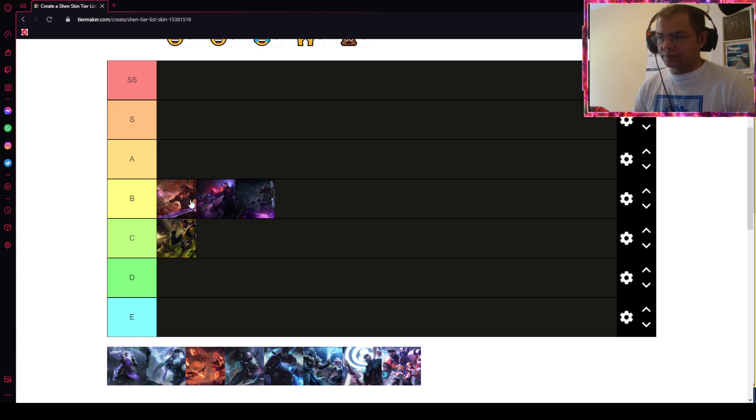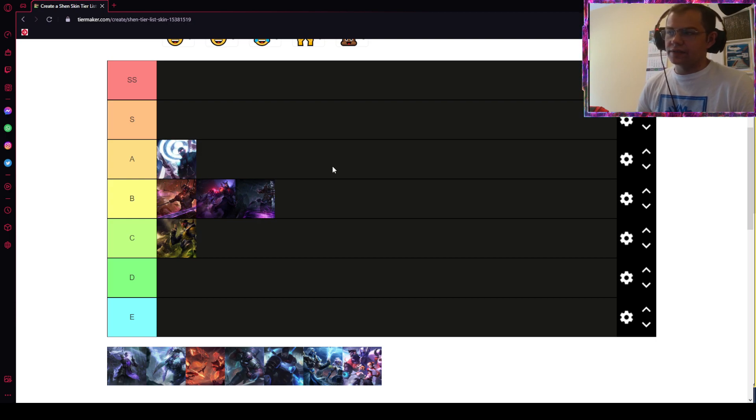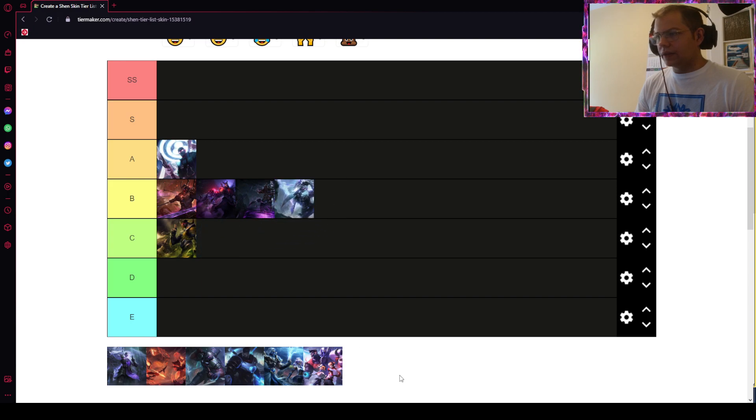Surgeon Shen I will put in A tier because it is a very nice skin. I think the splash art got a little bit reworked. In-game it actually looks pretty nice, especially his ultimate — when he's teleporting, he has the ambulance symbol, and there's a nice shield effect. A tier is a suitable place for it.